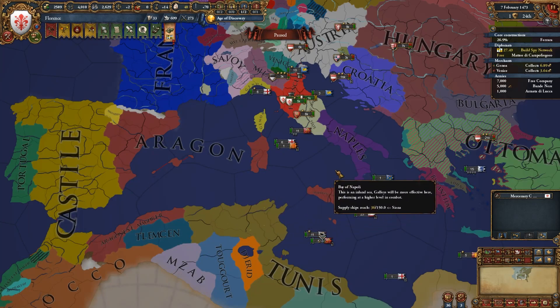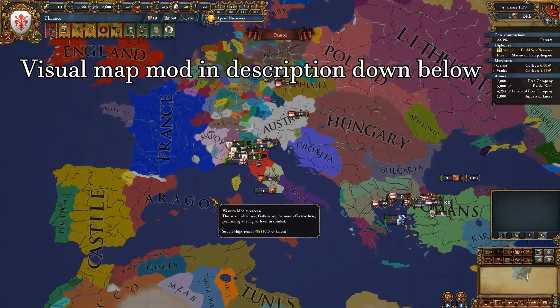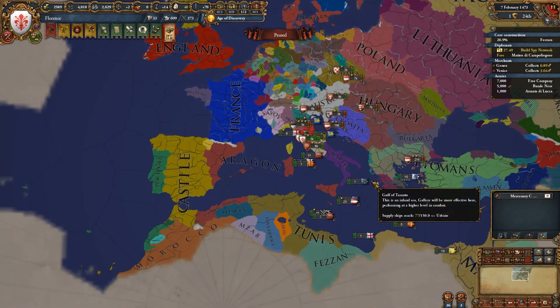Hey, what's up, it's me Absohabibi, and today we'll be looking at map modes — specifically five map modes that not many people use but should, because they are really good. The map mod I'm using is called the Illusionary Flat Political map mode. You can find it in the description below. I like it because it looks simple, strategic, and it also increases performance.